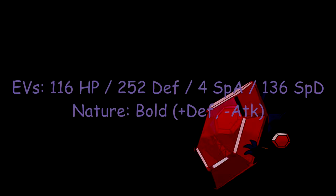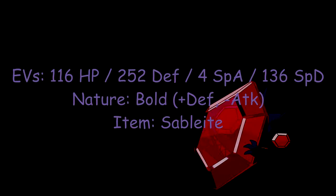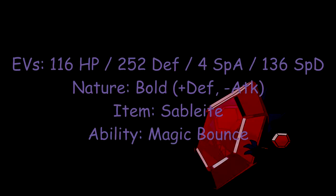The item you need to make Sableye Mega Evolve is the Sablenite, and obviously it gains Magic Bounce, which reflects any non-attacking moves back at the user.